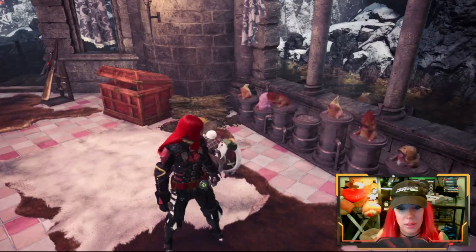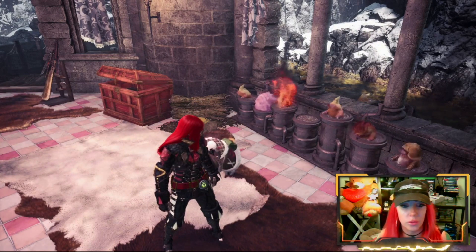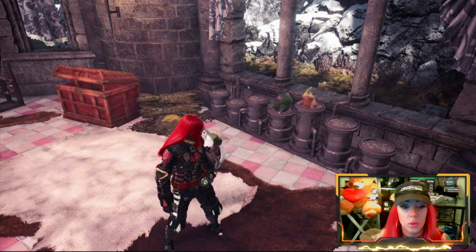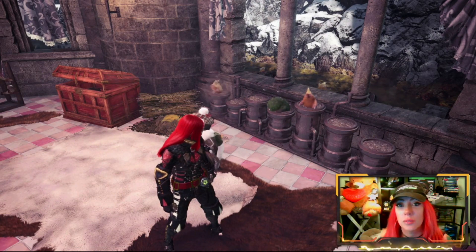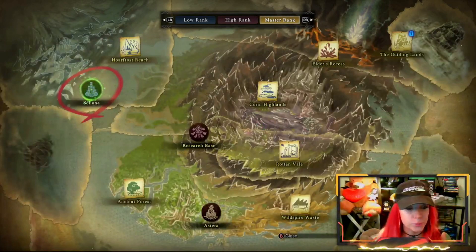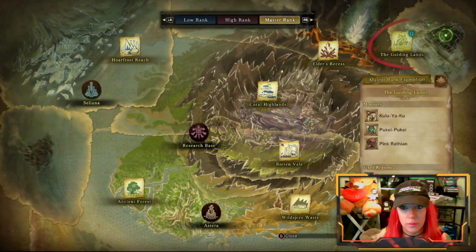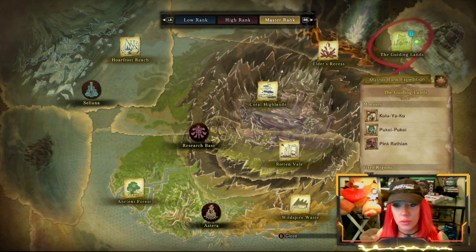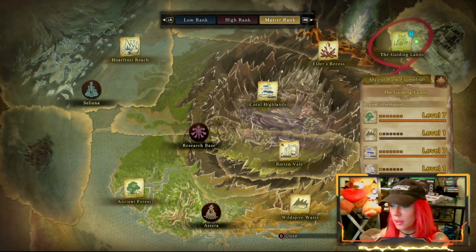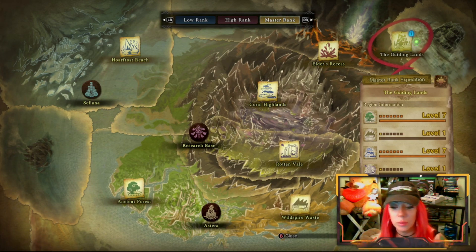I might take you on a side tour to look at these moles as well. They're kind of cute and each region has its own distinct kind of mole. They won't start showing up until about level 5. With the Guiding Lens, you're going to see that each region has its own level. I have the wildfire and the rotten at level 1, so there's virtually nothing in there. I had to do that in order to get the forest, the coral, and the volcano onto level 7.